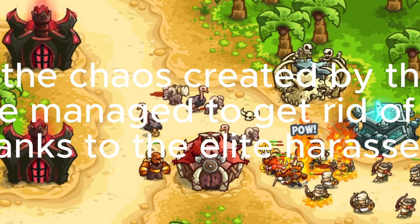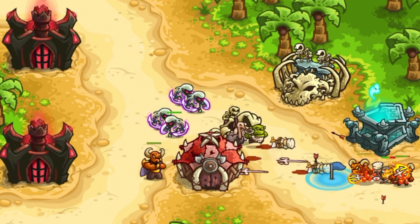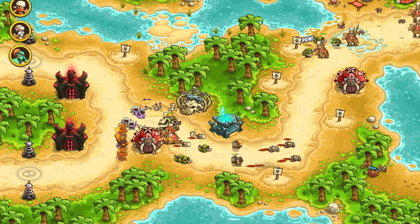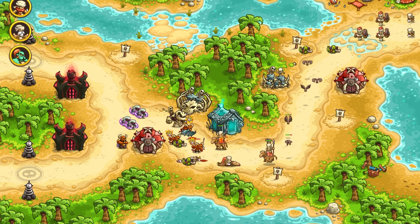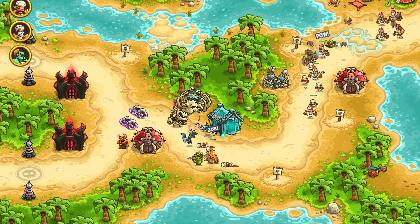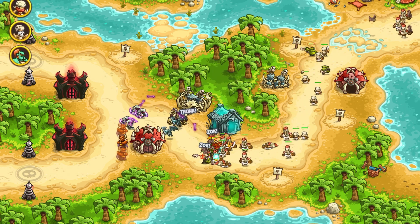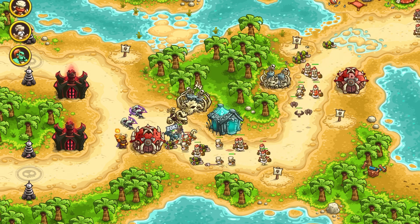You can see the chaos created by the genie — I'm glad we managed to get rid of him quickly thanks to the elite harassers. It's time for another Soul Impact. This level has some extra birds apart from the falcons; I really think I have to build a couple of archer towers. This is a big wave of enemies — we have to group them and use Soul Impact before they proceed to the gate and destroy our units.